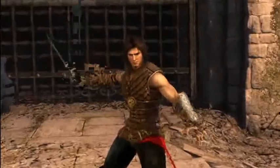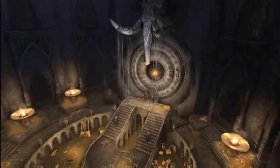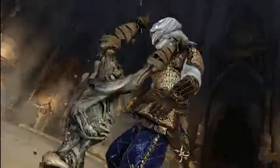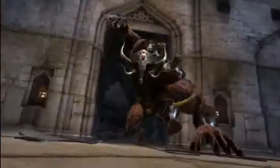The game follows the Prince on an adventure in his brother's kingdom. He arrives to find it under attack. Malik is the Prince's older brother. He's doing what he can for his people, but he makes the wrong choice, which releases the Sands Army. It saves his kingdom from the invading army, but the Prince — who's had a little bit of experience with magical things — knows that these things come at a cost. This army has a definite cost.